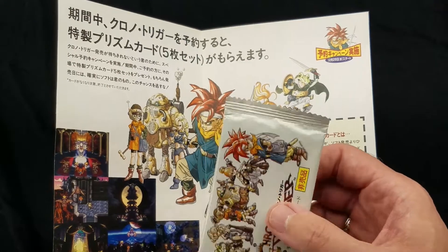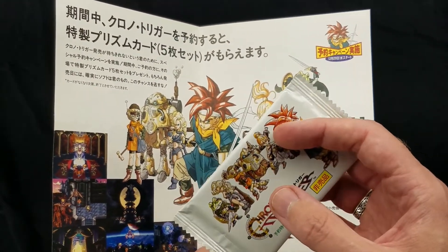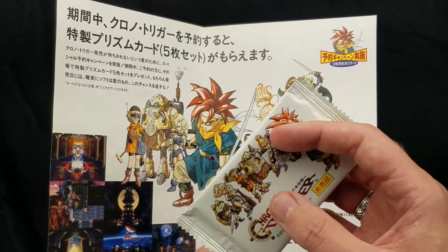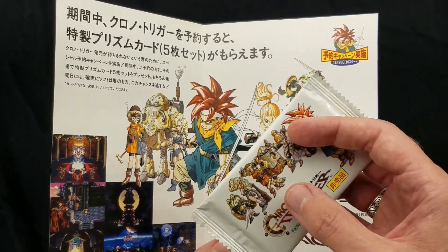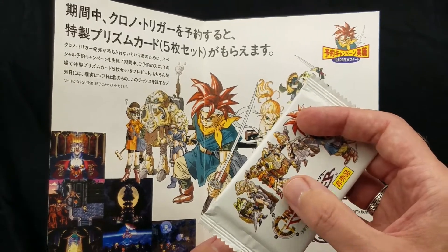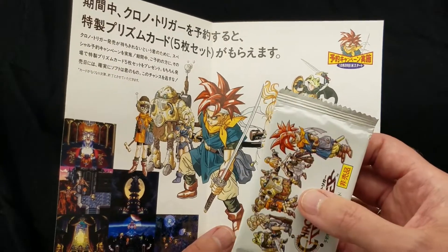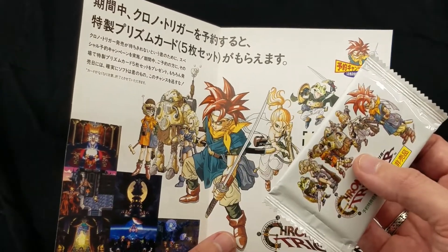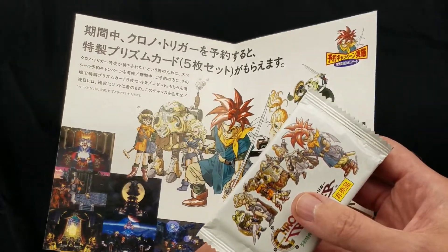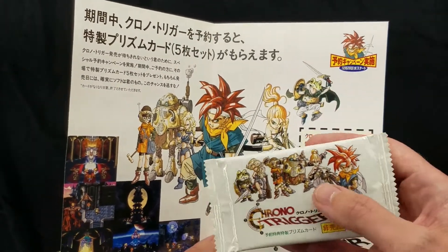There are a total of 18 unique images, but those cards have different prism holographic type details on them. There are three different prisms and 18 different cards, so in its entirety 54 cards if you wanted to go bananas and try to collect them all.